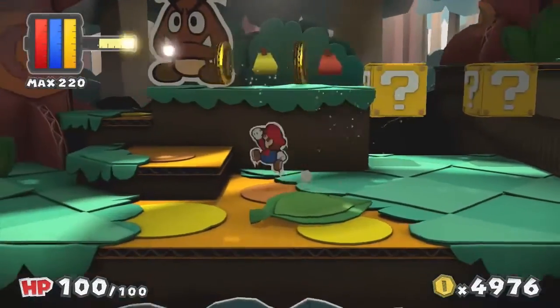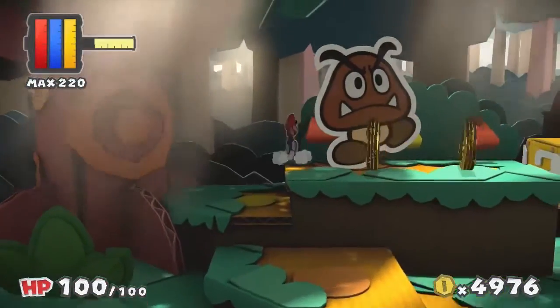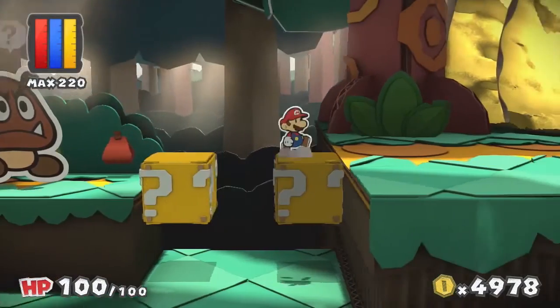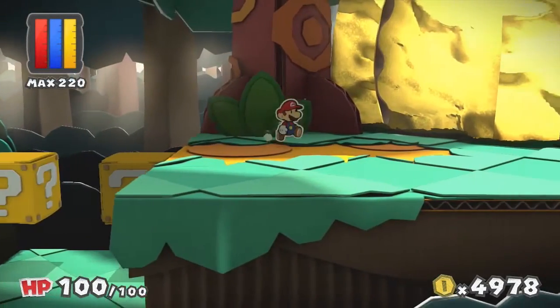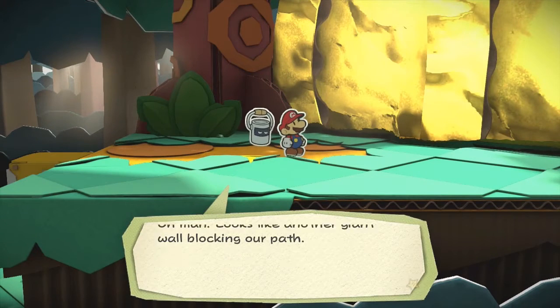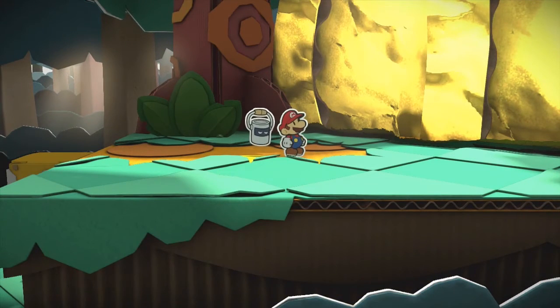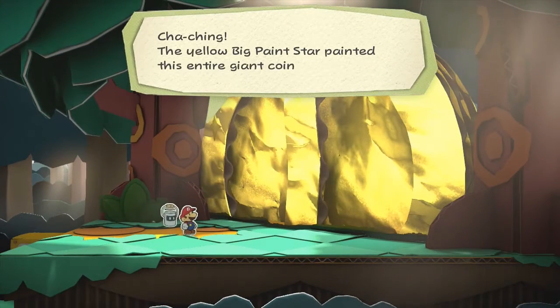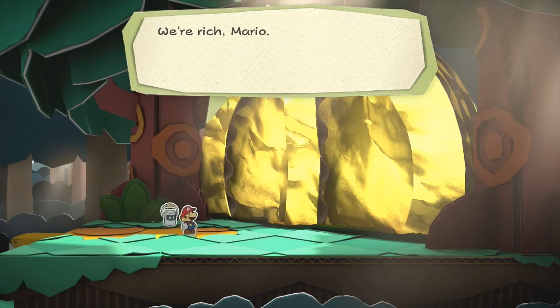We're almost all the way there to the endpoint — our new HP meter. Oh look at that, there it is! Looks like another giant wall is blocking our path. Wait — that's the same freaking coin we saw like three episodes ago. The big yellow red coin is big painted. This entire giant coin is for us. Rich Mario, rich!